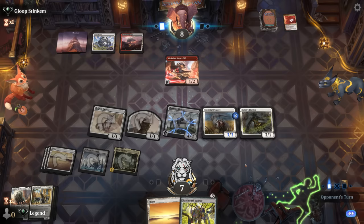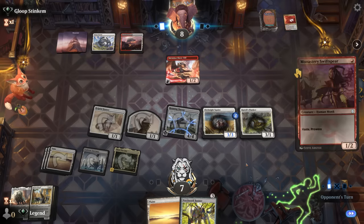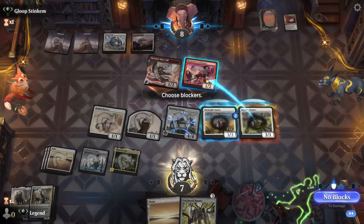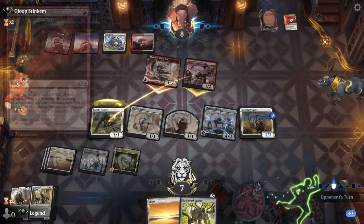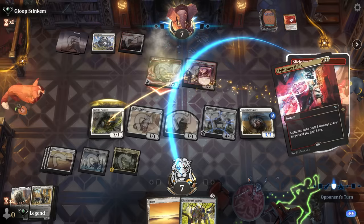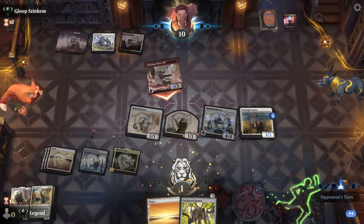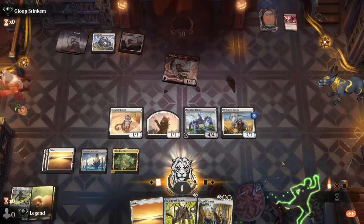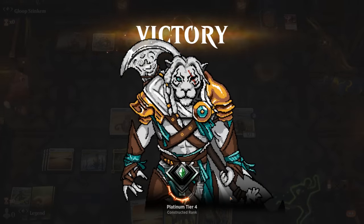Another Boros Charm would finish us. A Spear is acceptable — we can block that all day. Maybe should have double-blocked in case of Monstrous Rage. Just a Lightning Helix — the opponent is one point short of lethal. They don't get another turn as our opponent explodes; not quite a lethal attack unless we activate Sanctuary, but with Caracal it was going to be a lot more than that. On to the next one.